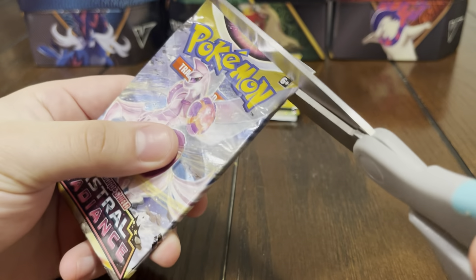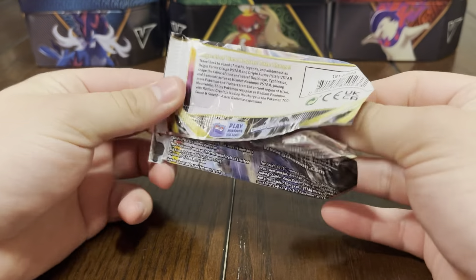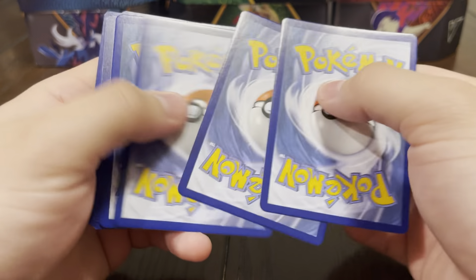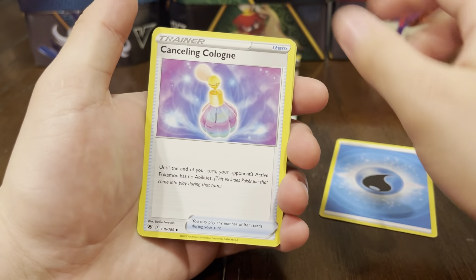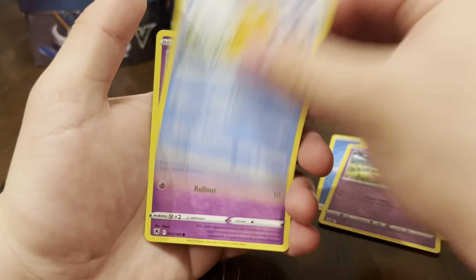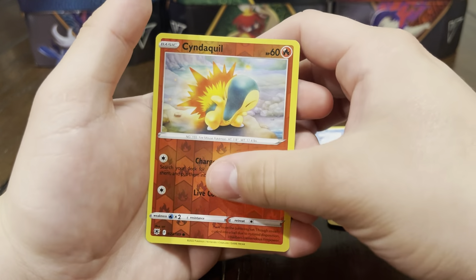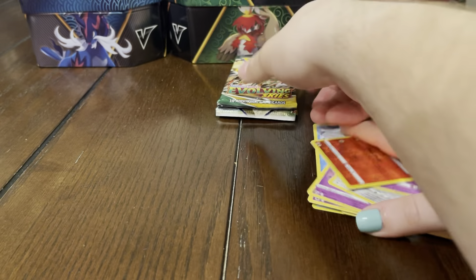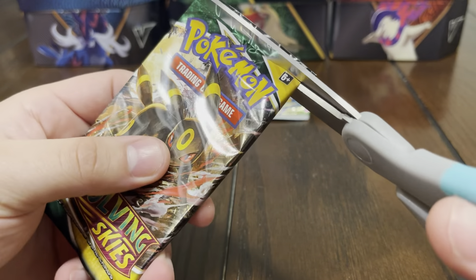Can my pack be better than yours? Can I pull my first hollow or better in this video? I really need it — I was just cold today, straight up cold. We got water energy, Canceling Cologne, Swablu, Swinub, Gardenia, Driftloon, Psyduck, Togepi, Magnemite, Rattata, Cyndaquil reverse — and oh, Regigigas hollow! That's pretty cool — my first hollow of the video.